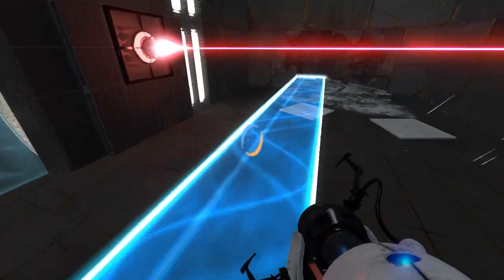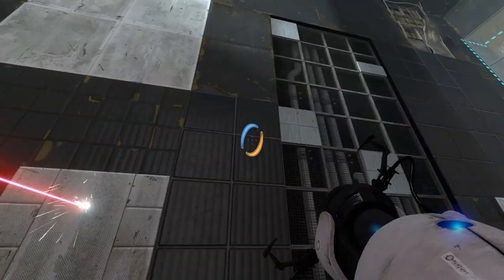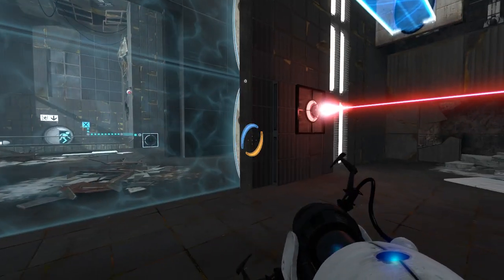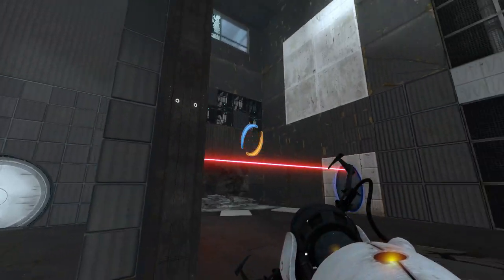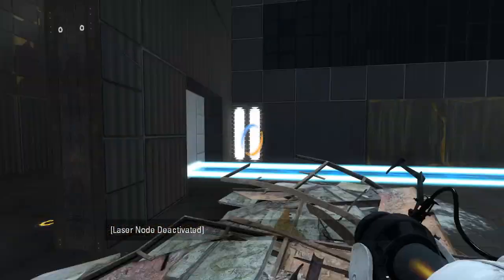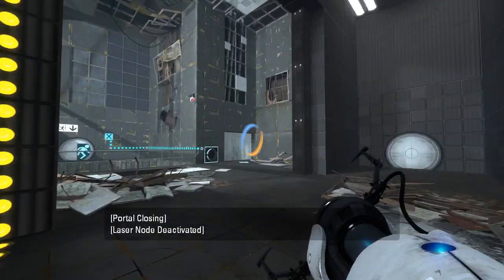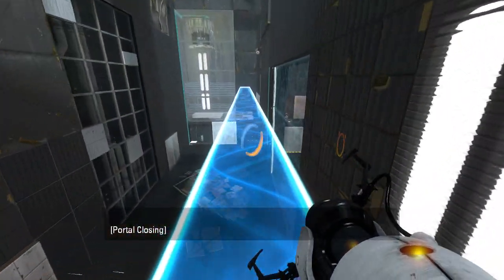Nothing on the floor in particular. Definitely seems like something we're supposed to use. Let's see here — check that out. Aha! There we go, now things are making sense. And I shot the wrong portal — ha! Let's shoot that one. There we go. Right now it's backwards, but it'll be forwards when we use the laser. Trust me.